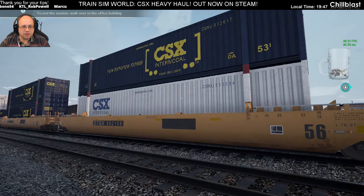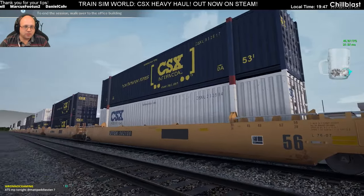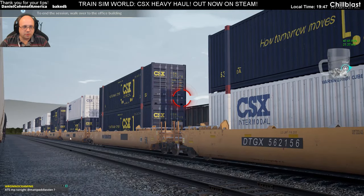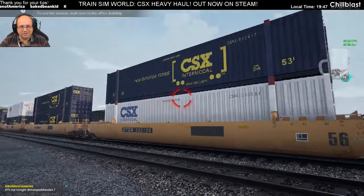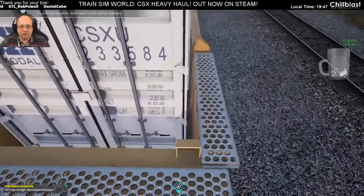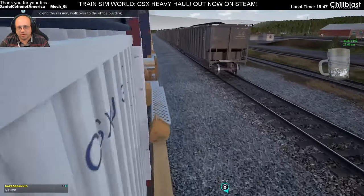This is the well car, the double stack. There are different versions of it with blue, white, blue, and white combinations. You can climb up onto this plate — you can go a bit further actually. Apparently you can walk all the way along.